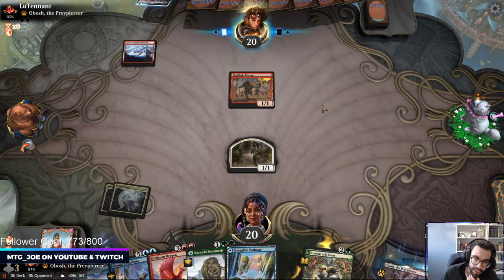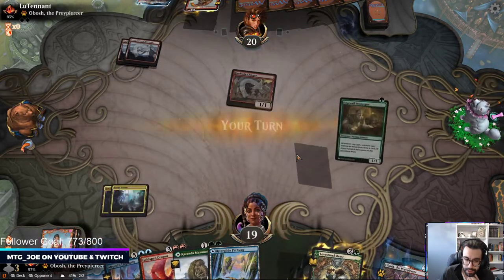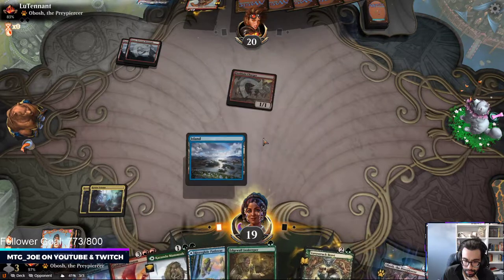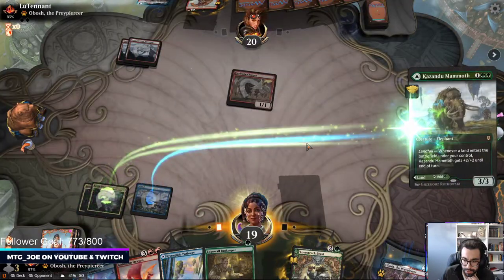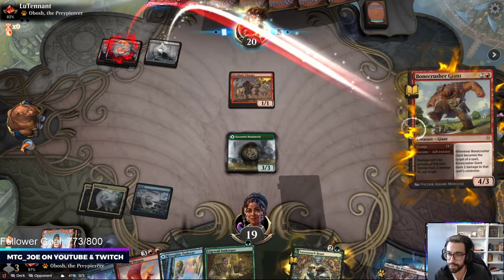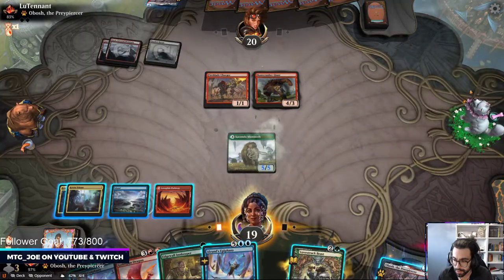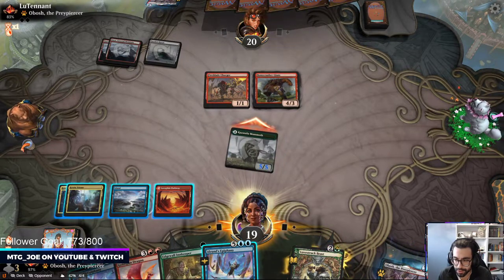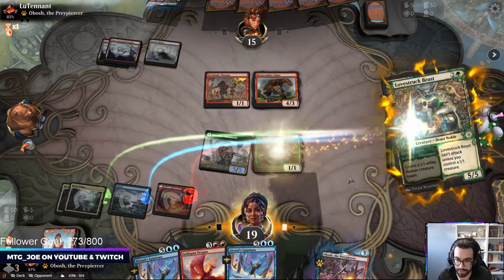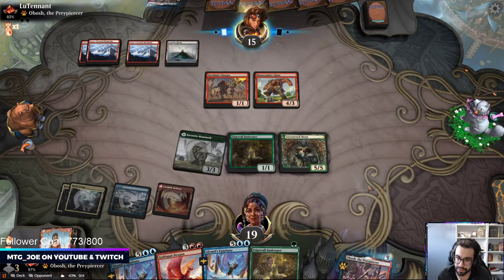We're fine trading this off early — this Lovestruck Beast isn't really going to attack for us. It's fine, get in for one here. I actually want to draw a card off this Edgewall, so I'm just going to Kazandu Mammoth here. If they want to play something to trade here, then I'm fine — they could have Frostbite. Notably, they won't have Embercleave in this deck, so it's something we don't have to worry about playing around. Now we're just looking to draw a land. Another Edgewall is not bad — it means I get to attack with Lovestruck.